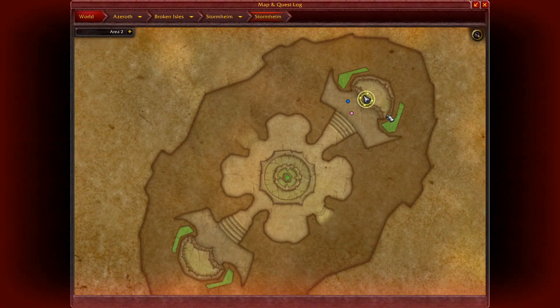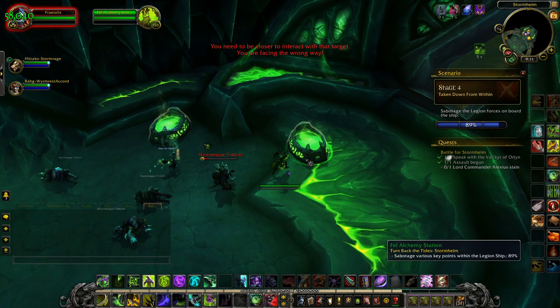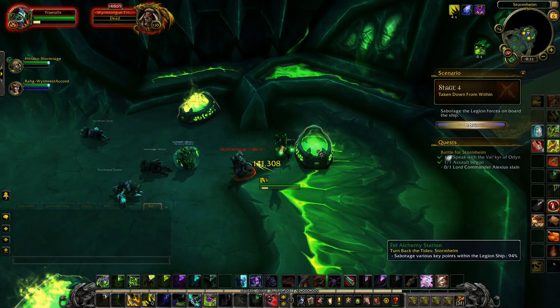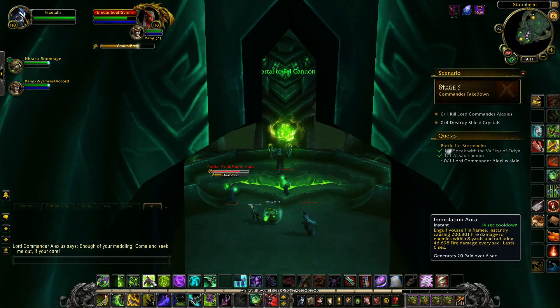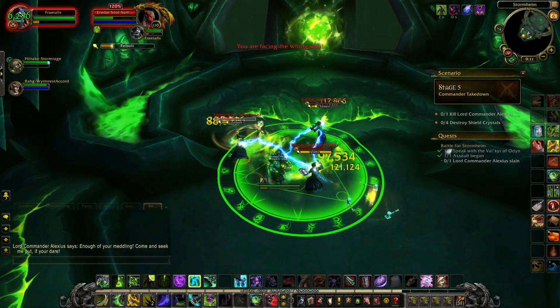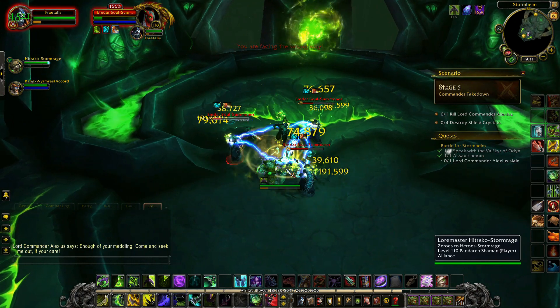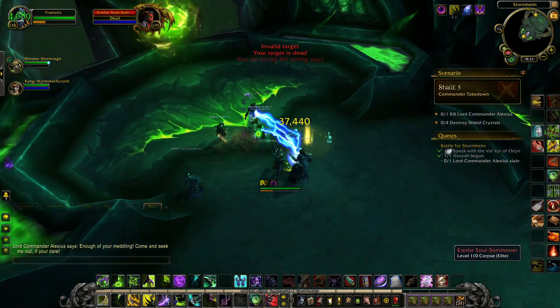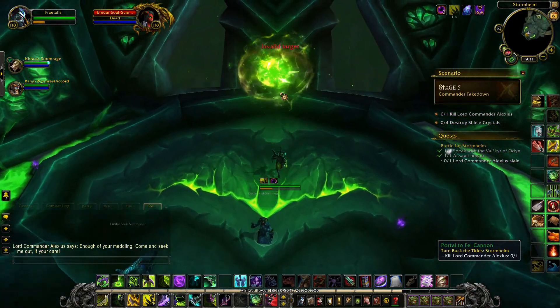Additionally, in the northeastern room of the lower floor, fell alchemy stations can be interacted with and destroyed for progress. When your progress bar is filled to 100%, portals will appear on the upper and lower levels of the ship, with their locations marked as golden circles on your minimap, to teleport you to the room in which Lord Commander Alexius is located.